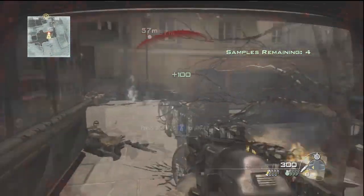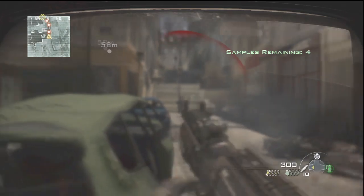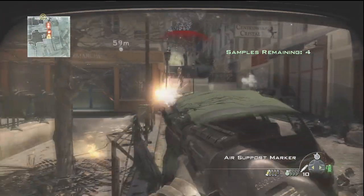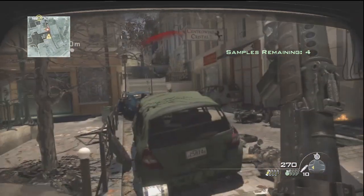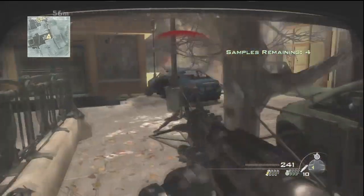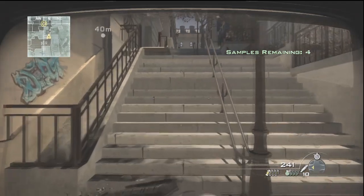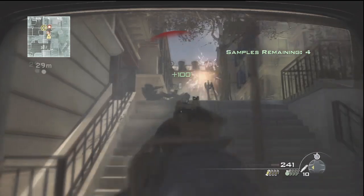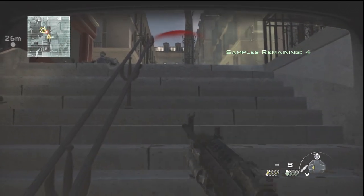Grenade launcher with unlimited grenades and you're in a juggernaut suit, so you will be okay. This first area has the first two samples — very simple, nothing too bad. Just basic foot soldiers trying to lay into you, no big deal. You have a grenade launcher, they have an assault rifle, so you will be fine. Another reason this mission takes so long: you go freaking slow as hell as a juggernaut. When you sprint it's still like a crawl. As you can see, the jeep goes down in one grenade launcher shot.